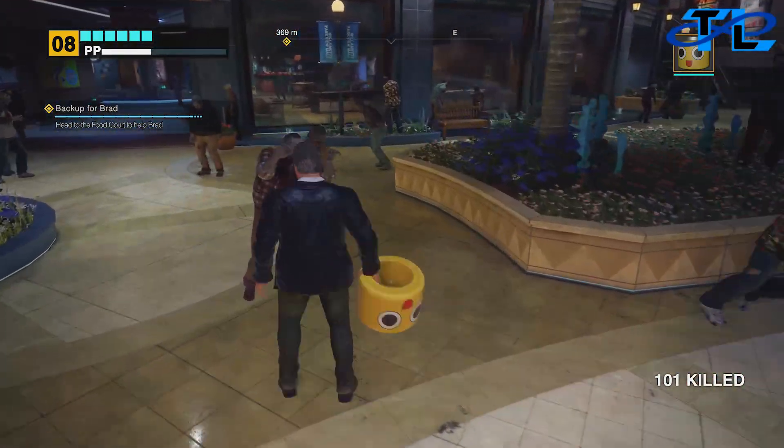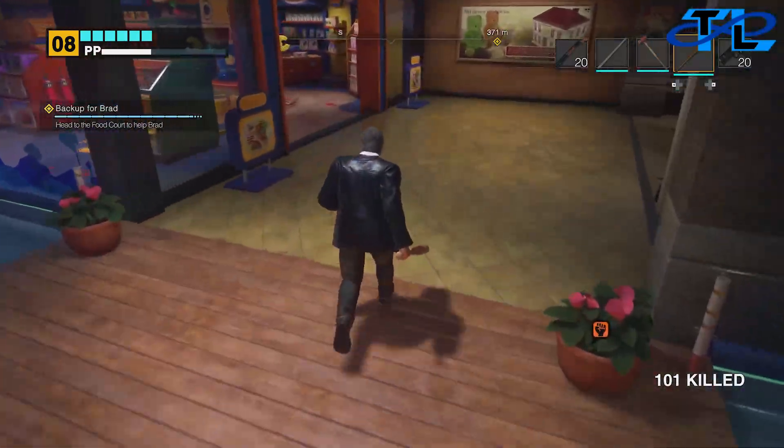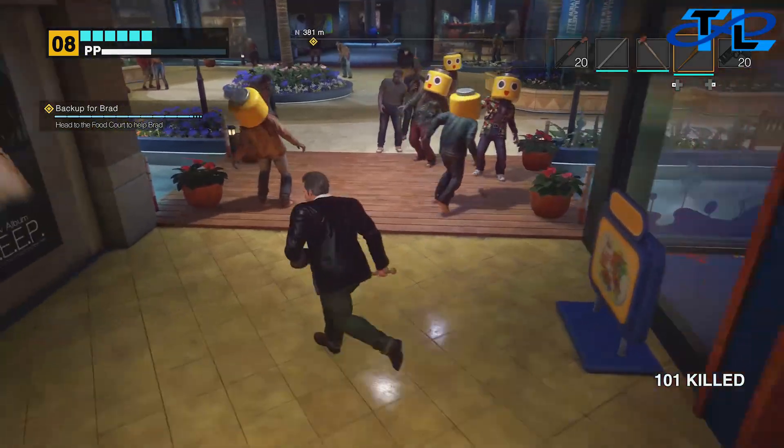Go ahead and grab the lego masks and pop them right onto zombie heads. Put the first one on — there are about 7 of them in total.